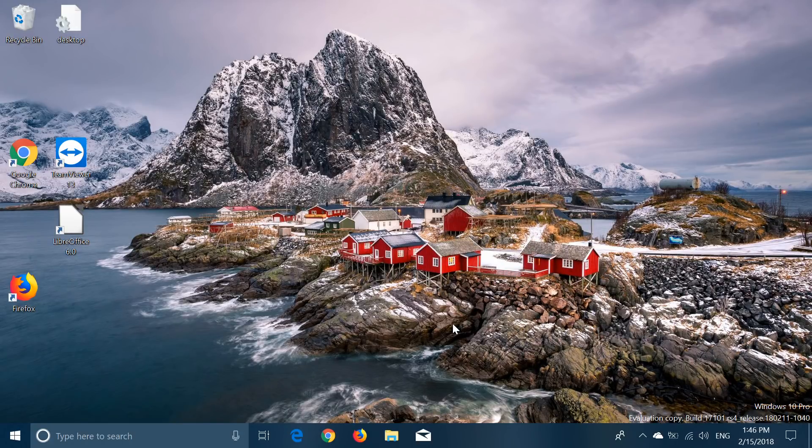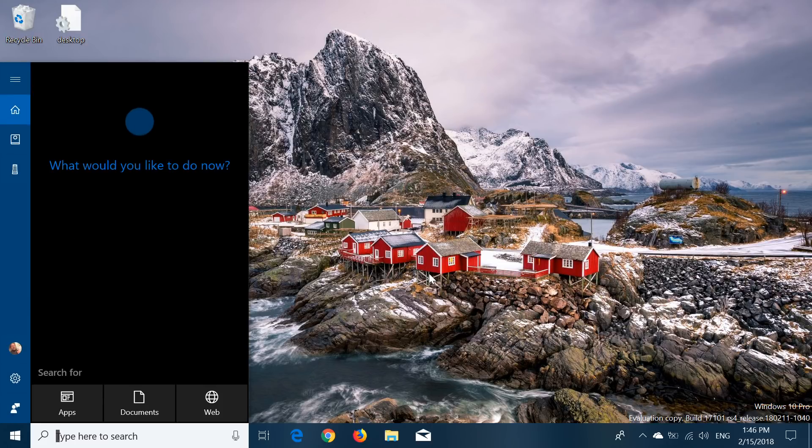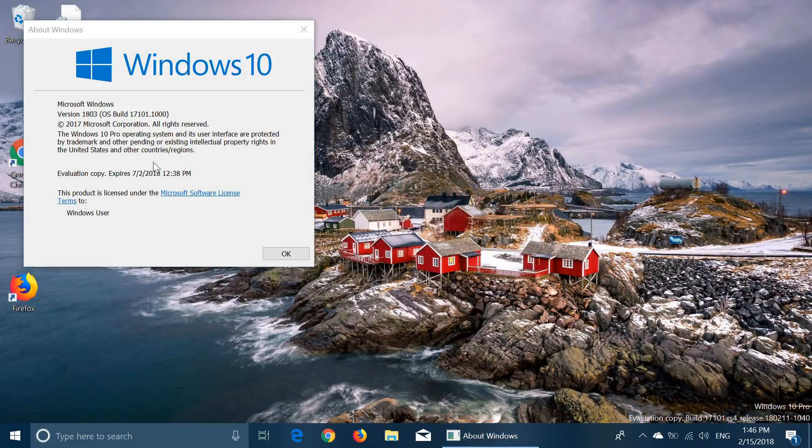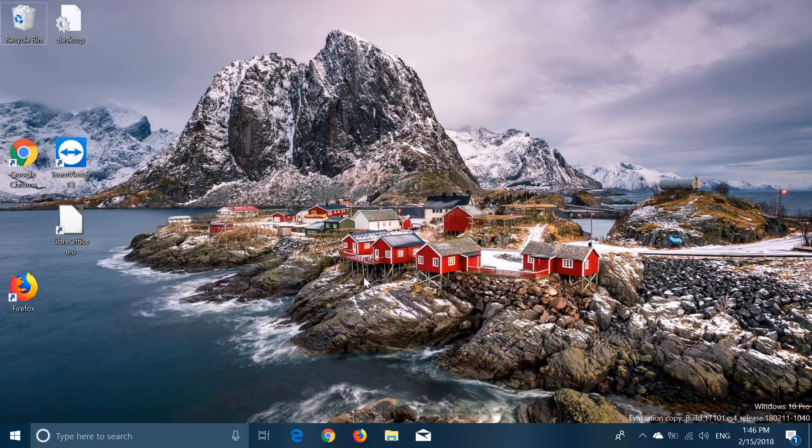If you look at the Windows version, you'll see that version 1803 is now shown instead of 1709, which tells us we're really getting close to release. Of course, it's still a batch evaluation copy and you still have the watermark, but it's kind of nice to see we're advancing and almost there with the Redstone 4 build.